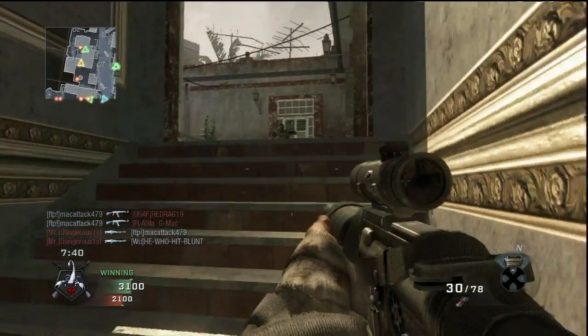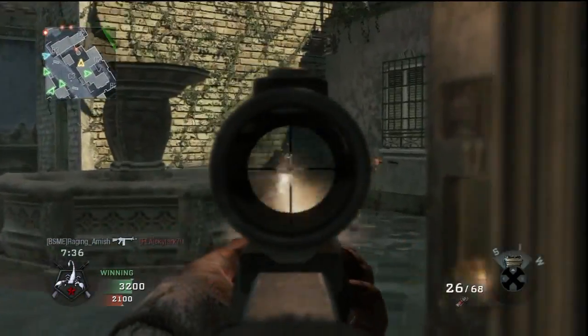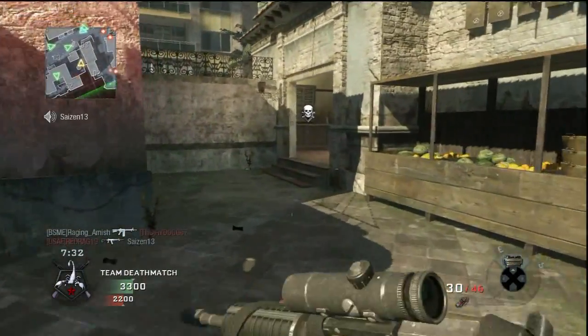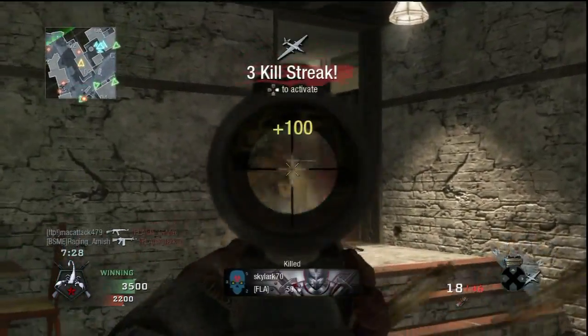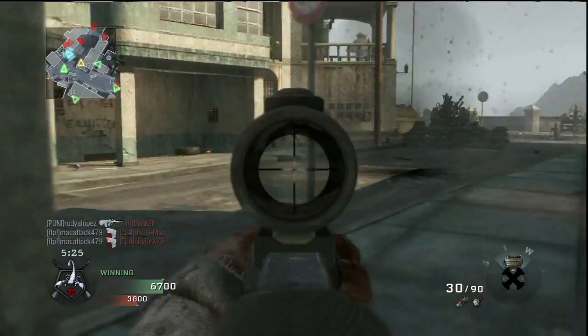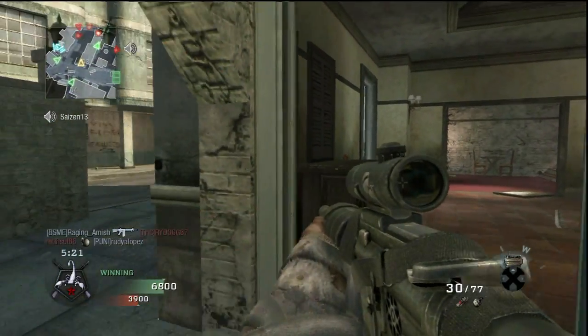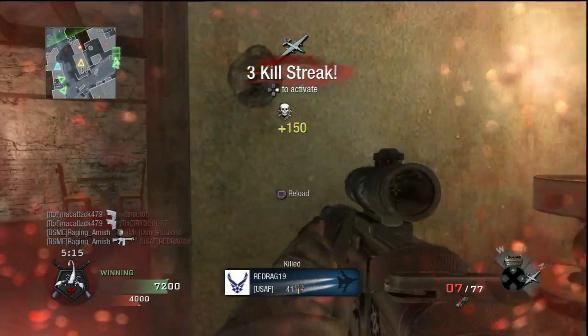ACOG sight — this attachment is awful. Someone needs to rub Treyarch's nose in this pile of shit. The ACOG sight lowers the center speed of the Commando to 1100 — that's awful, flat out awful. It's not practical and not sensible in any way, shape or form. Also, the aim down sight time is increased to 0.35 seconds, meaning Sleight of Hand Pro is mandatory.